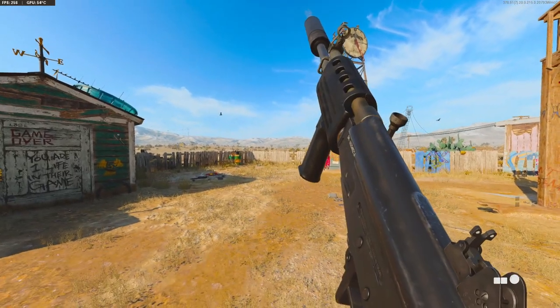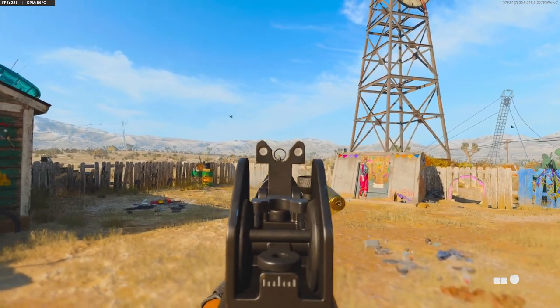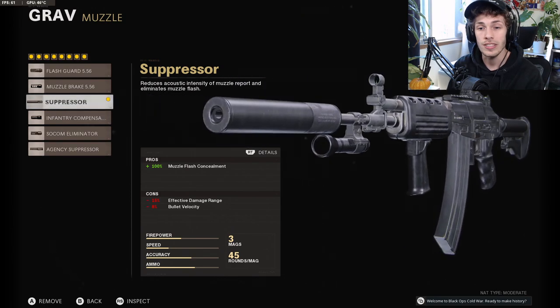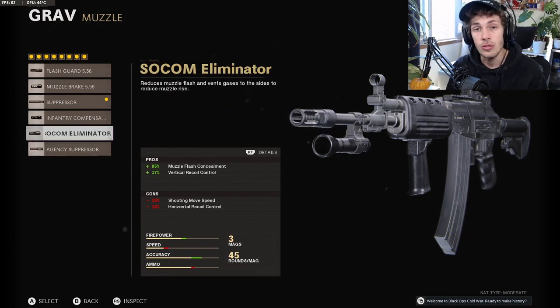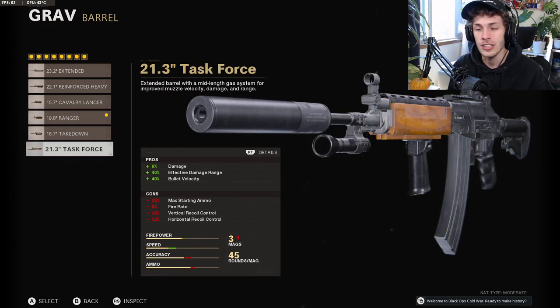The first weapon I want to show you guys is the GRAV. This is a new weapon that just came in the Season 6 update and I believe you unlock it at tier 15. For the optic I recommend the Microflex LED. For the muzzle, if you want to stay off the radar I recommend the suppressor; if you're having a hard time controlling recoil I'd do the Agency; if you want complete recoil control and don't mind being on the radar then do the Socom Eliminator. For the barrel, do the Ranger Barrel to maximize bullet velocity making the gun feel like hitscan. The Task Force will slow down the fire rate so I personally don't like it.